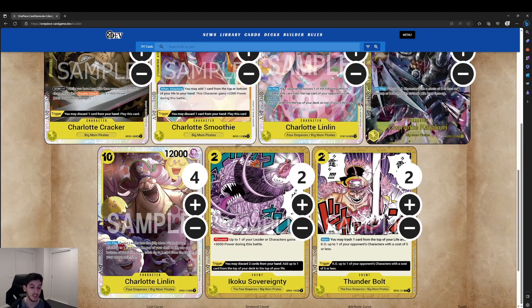The best card in the deck is the 10-cost Charlotte Linlin — you can win games on the back of this card. It's a 12k on play, and if your leader has Big Mom Pirates type, you place up to one card from the top of your deck at the top or bottom of your life, then trash up to one card from the top of your opponent's life. You're gaining a life and removing one of theirs simultaneously, with a 12k on the field that requires an enormous amount of Don to remove. It's a massive tempo swing, especially if you've held a high life total to get to 10 Don.